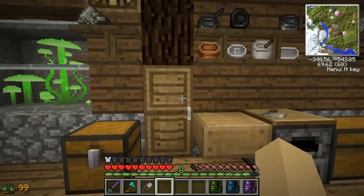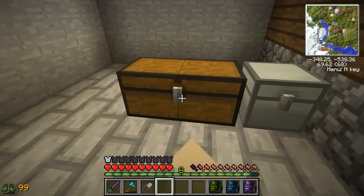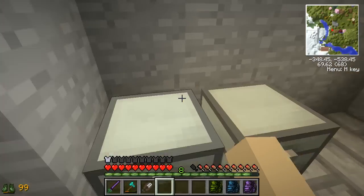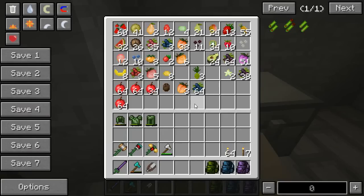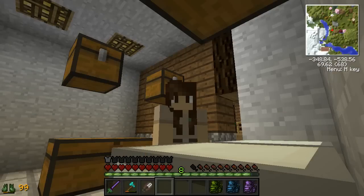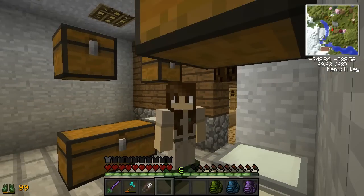We have zip, zero tomatoes inside of here. I couldn't believe it. There is not a single tomato inside the vegetable chest or the fruit chest — because tomatoes are technically a fruit, so I thought I was being witty and put them in the fruit chest. But no. We've never grown a tomato. How? How?